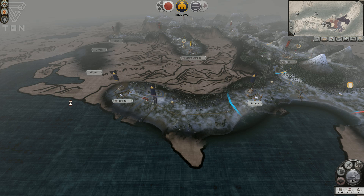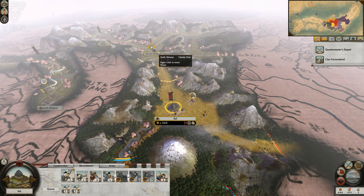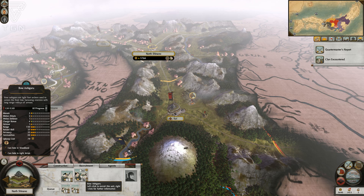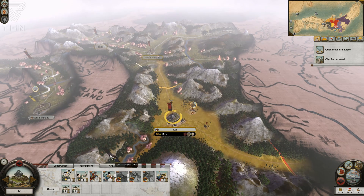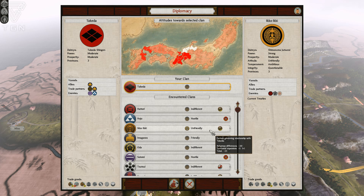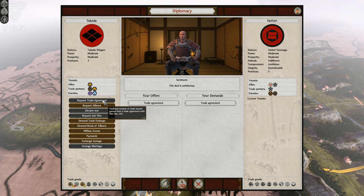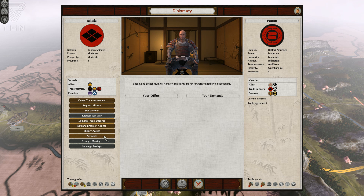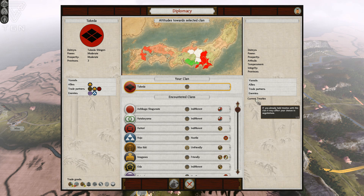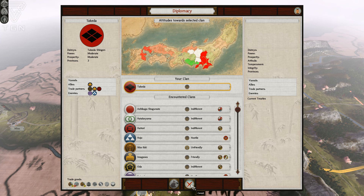The Hattori have already rolled into Mino attacking the Oda - the Hattori are off to a strong start, which could be potentially dangerous for me. Let me get a couple of bow units trained up. Looking at diplomacy - the Hattori are indifferent towards me, which is good. Their enemies are the Iko-Iki and the Oda, but I am a trade partner with the Oda. Hopefully this means their relationship with me stays cordial. We're still trading with them, maybe that'll slow them down from wanting to attack me.